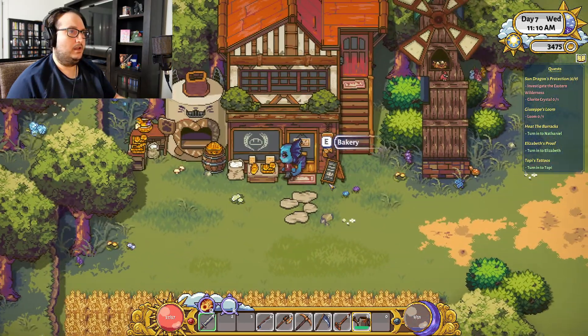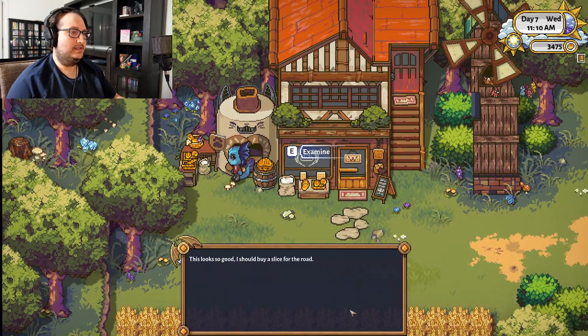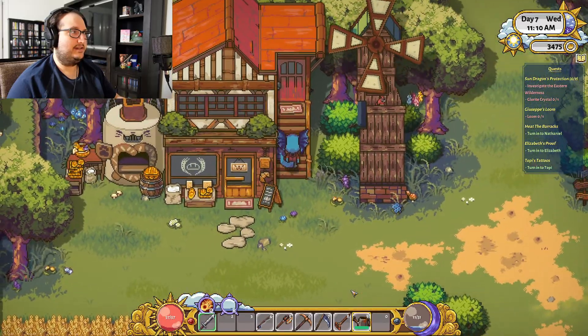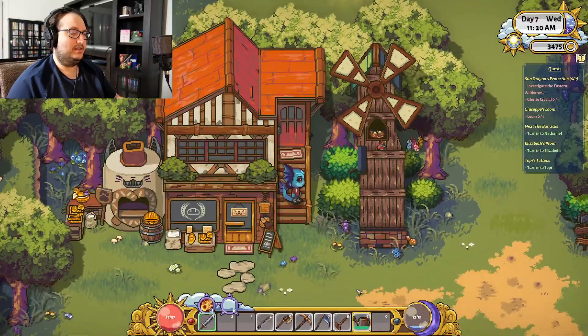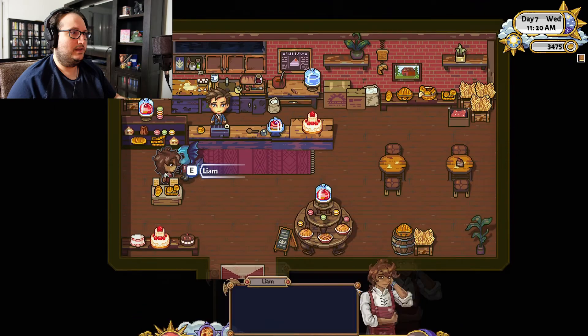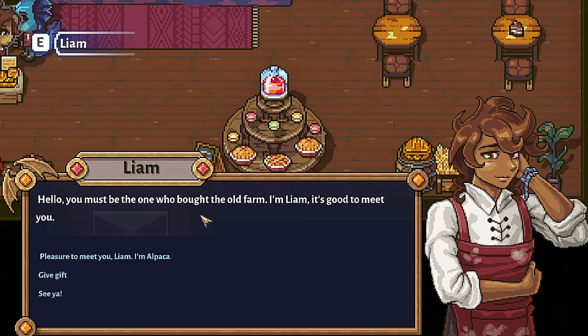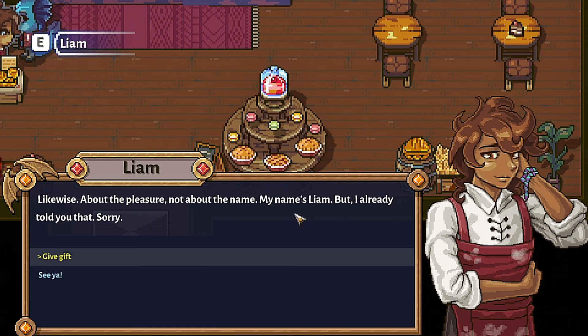Oh, what's this? A bakery! This looks so good — I should buy a slice for the road. It's like a cat furnace. Liam's house — I don't remember which one Liam is. I've never met Liam. You must be the one who bought the old farm. I'm Liam, it's good to meet you. Pleasure to meet you, Liam — I'm Alpaca. Likewise — about the pleasure, not the name. My name's Liam, but I already told you that. Sorry. I don't mind working long hours — it's going long hours without eating that really hits me.